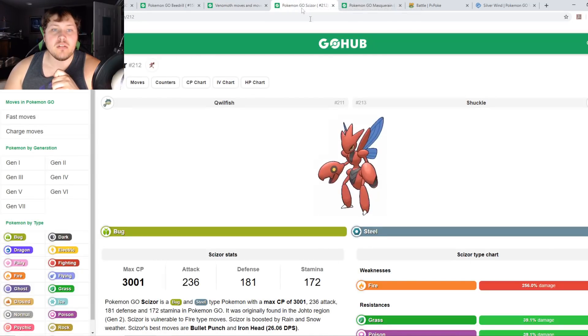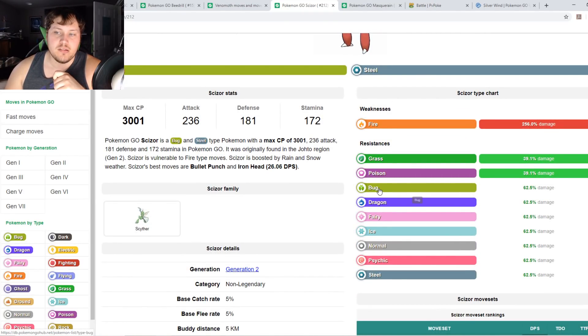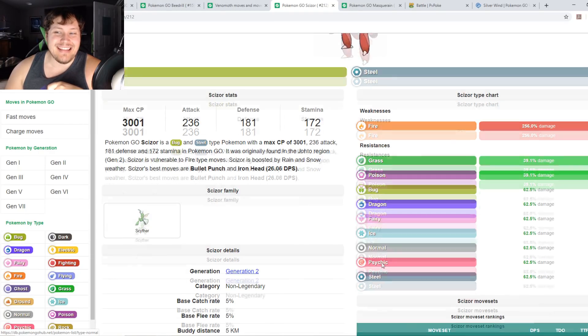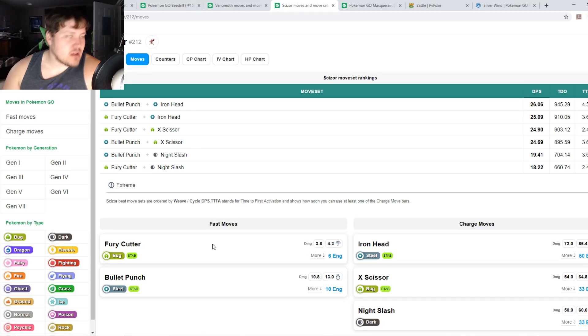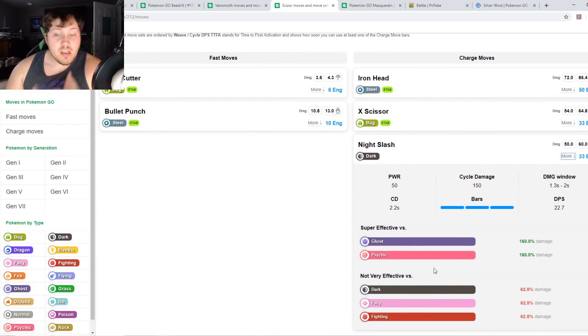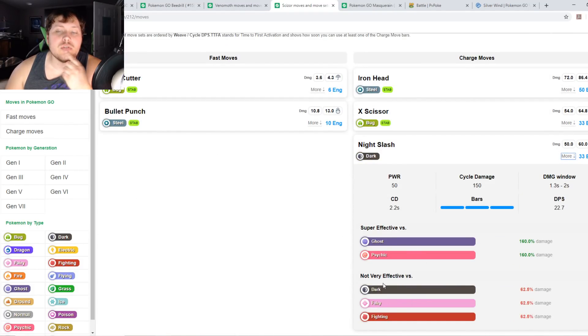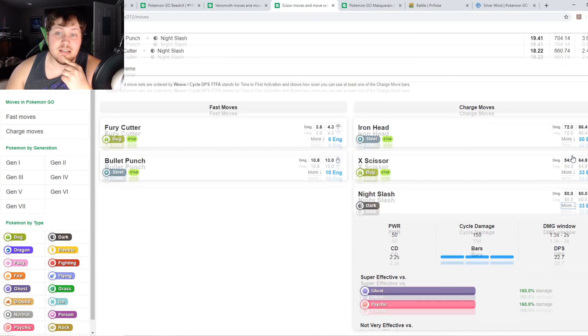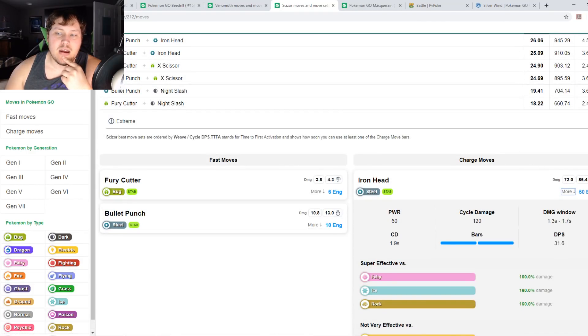Now let's go into Scizor. What makes it a great choice is the Steel typing — it really resists Grass and Poison, and also resists Bug, Dragon, Fairy, Ice, Normal, Psychic, and Steel. Its only weakness is Fire, which you're unlikely to encounter. Fury Cutter is the fast move — it has the highest energy per turn, it's insane. Run Night Slash for shield-busting and X-Scissor especially if you come across a Grass-type. Dark moves deal neutral damage to Steel and Rock types, which is very nice. Iron Head isn't worth it.